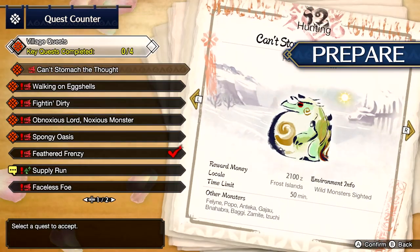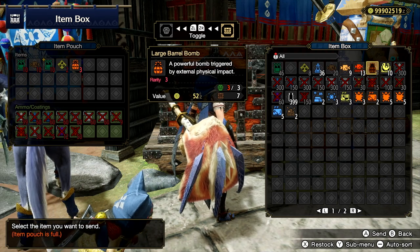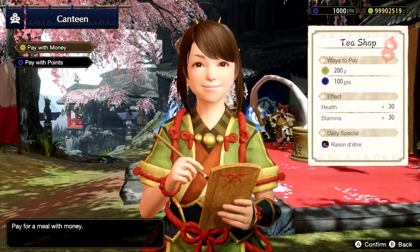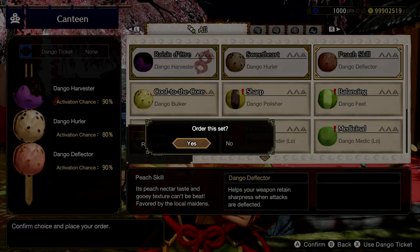Once you've selected your quest from the Quest Maiden, make sure you've bought and stocked up on necessary items, as well as visiting the canteen to eat some empowering bunny dangos. Vigilant hunters know how important careful preparation is for successful hunts.